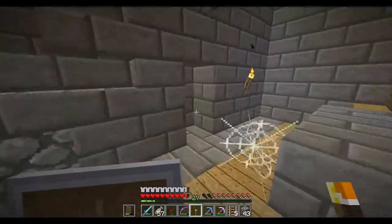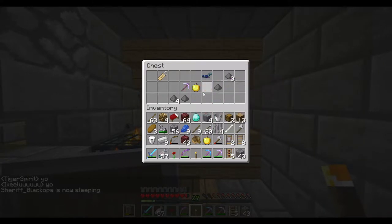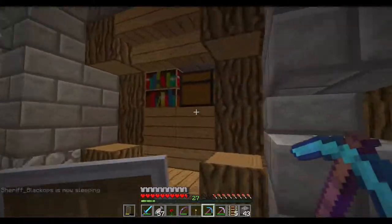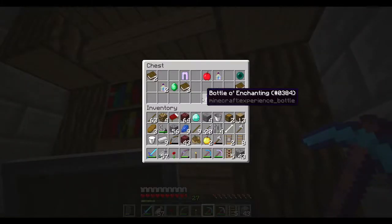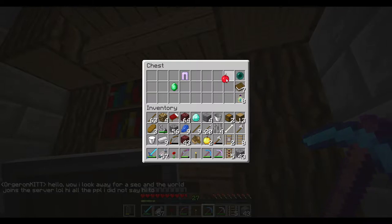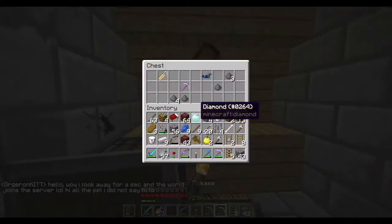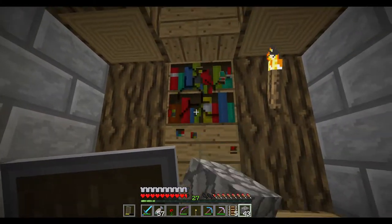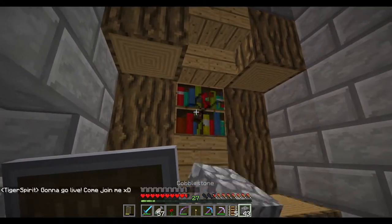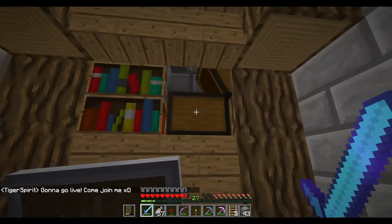Okay, they're both definitely in range. Ooh - fanciness. Well I guess I can take that. Is there anything over on this side? No. Oh baby - an enderpearl! Some books. Some bottles of enchanting. Yeah, there's a lot of cool stuff down here. I want to know what's behind these bookshelves if there's anything. No, nothing. I'm going to take all these books actually.